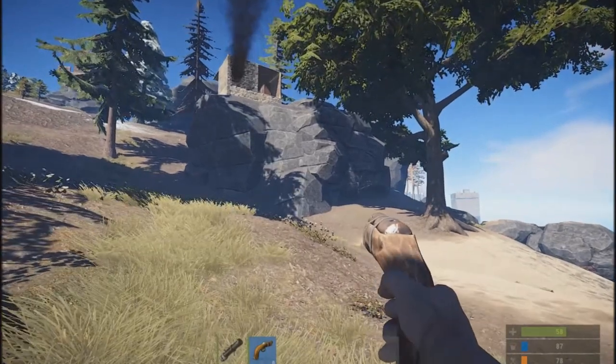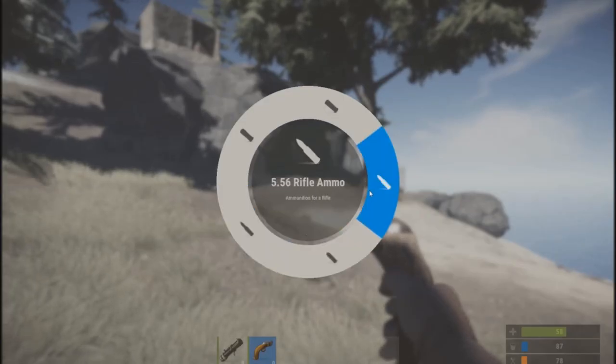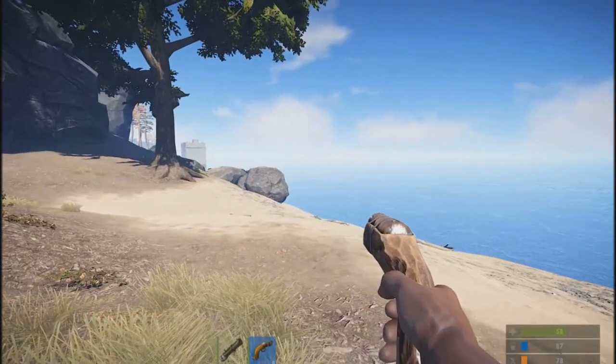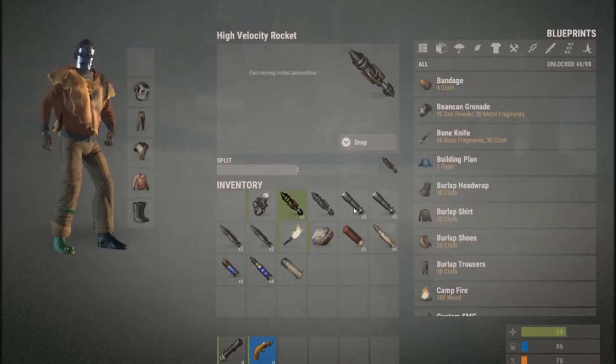Last but not least, the Eoka pistol now supports any type of ammo in your inventory. The damage is not scaled based on the ammo and it's still a wildly inaccurate weapon, but it now has more options in terms of damage. For those interested in crafting the new rockets, the high velocity rocket costs 80 metal fragments, 200 gunpowder, and 25 low grade fuel.